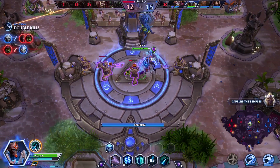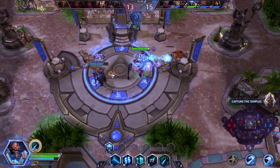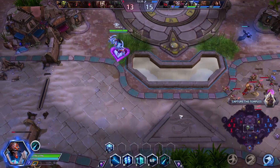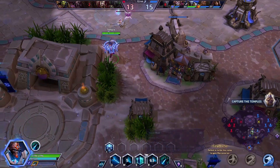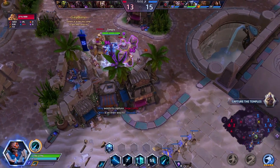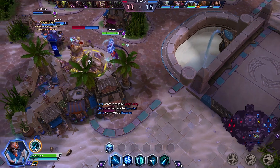I'm gonna stay and try to channel this but I'm very squishy — Medivh is here to help. They're still holding on the bottom so I'm going to rotate. We are two levels ahead which will help out quite a bit. I tried to position so that I can actually hit both of these siege giants with my Shock Ray just to get extra damage.